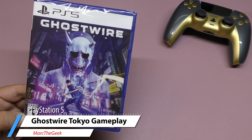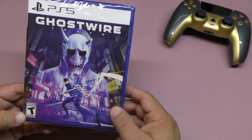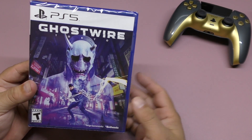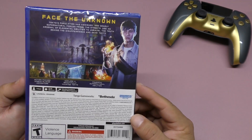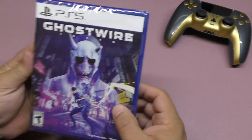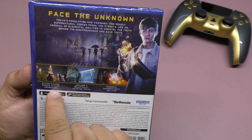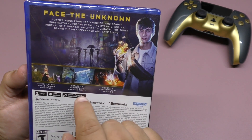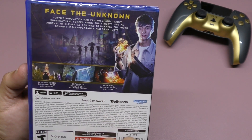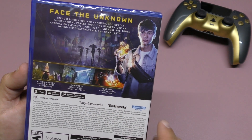Hey guys, it's Marty again. This video I have an unboxing and hands-on gameplay for the PlayStation 5 version of Ghostwire: Tokyo. This just came out today. I decided to go with the standard edition — there was a deluxe edition but I went with this one. The cover looks really cool. You got the Bethesda logo, 'Face the Unknown,' action-packed single player adventure, explore a beautiful haunted Tokyo, powerful supernatural abilities, one player, 22 gigabytes minimum installation, vibration function, trigger effects, Tango Game Works, Bethesda.